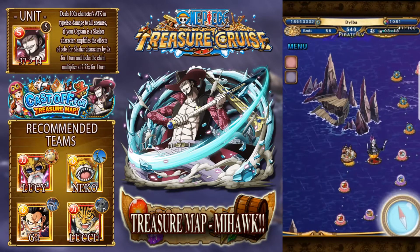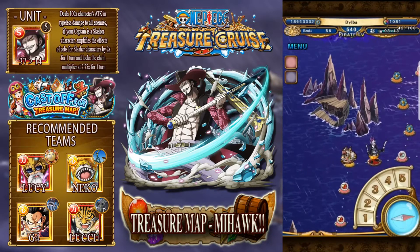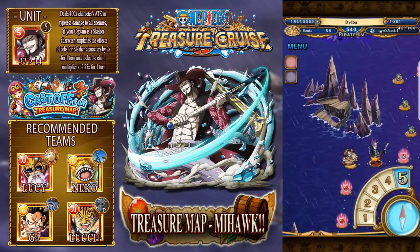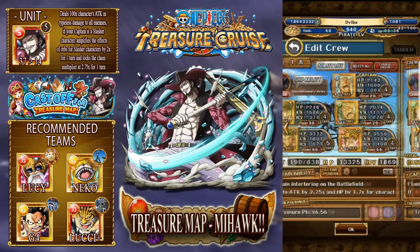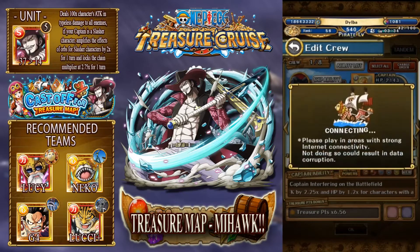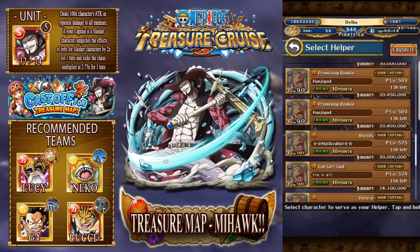Okay guys, so basically this Treasure Map is the future of Treasure Cruise. So what we're trying to do is spin the log pose and just get through the map as fast as you can while earning treasure points, which are up the top - I'll have an arrow pointing there - and increase your rank and get the most amount of rewards that you can.